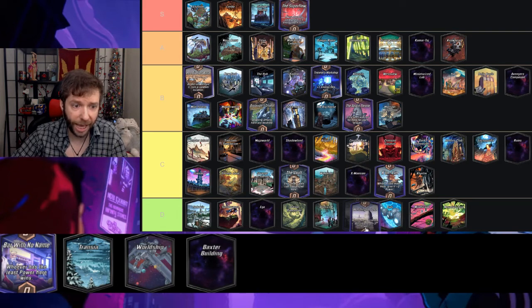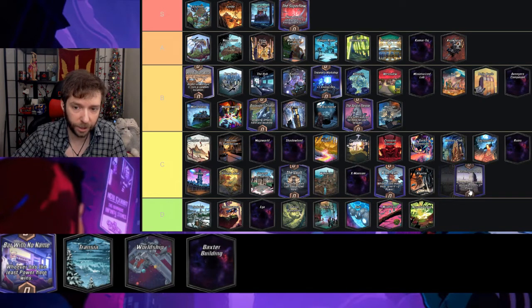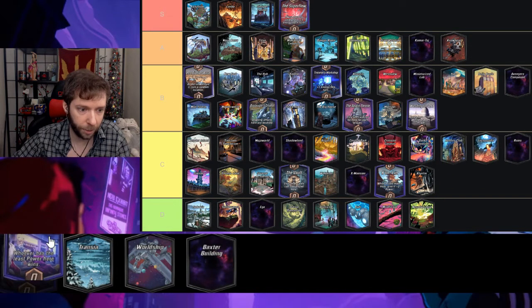Washington DC — cards here with no abilities have plus three power. There are quite a few cards that work with this, and even Subterranean has a use — you can put a rock there and it gets plus three power. I'm gonna put Washington DC in B.